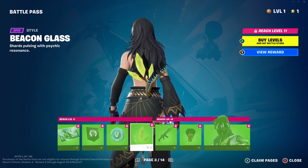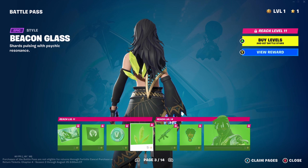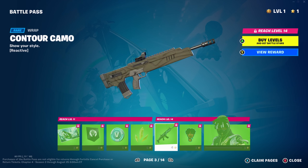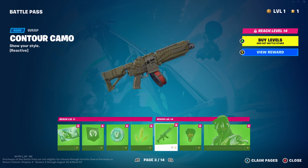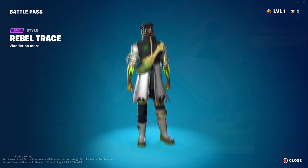More V-Bucks. We've got the Beacon Glass back bling - this stuff is cool. I like simple back blings like this; I really do enjoy them. Contour Camo - I guess this is going to have the same energy flowing through it when you fire it, which I can't actually do - that's unfortunate. We've got the Rebel Trace style.